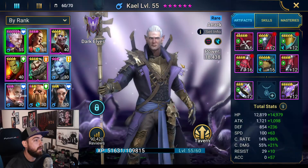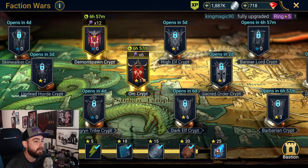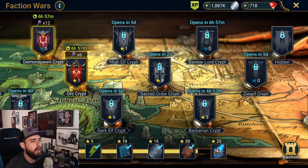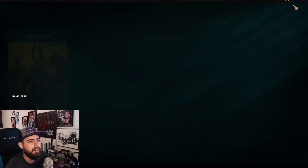We want to make sure we're still grinding our clan boss every day. Now we're also snagging some faction wars as they come up, because every time Dark Elf crypt comes up, six-starred Kael can probably do all the way up to the first boss on faction wars. That means we're gonna be able to grind some better glyphs and a lot more resources for our forge. We can also start doing more work in Barbarian crypt because War Maiden is amazing in Barbarian crypt — that's another reason why she's such a strong champion. But we're only doing the ones we can confidently do.